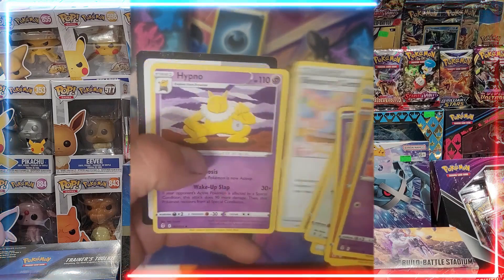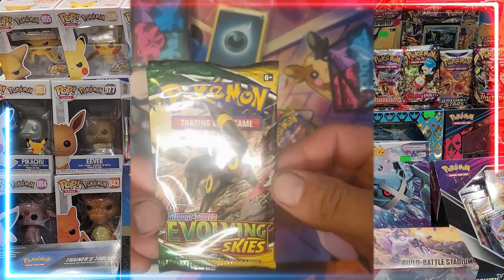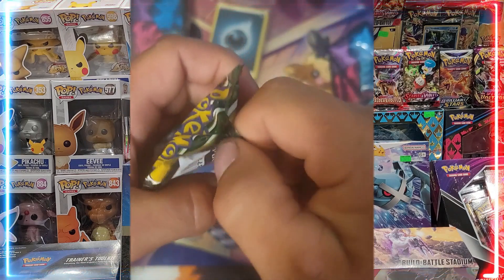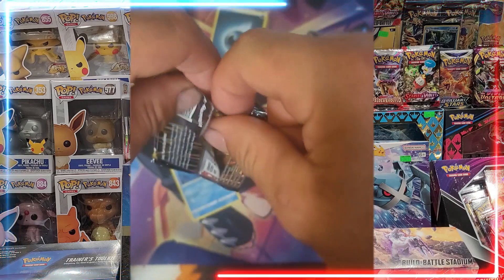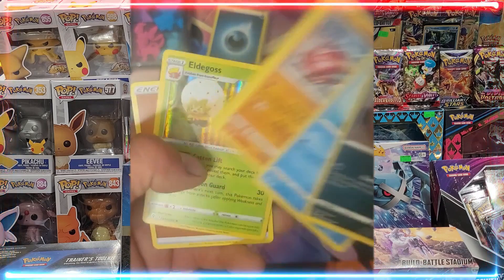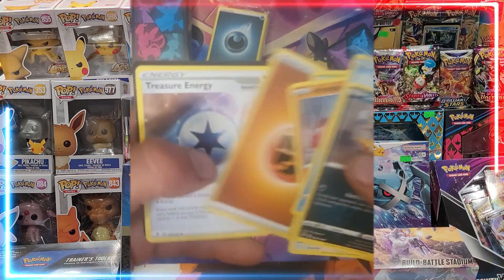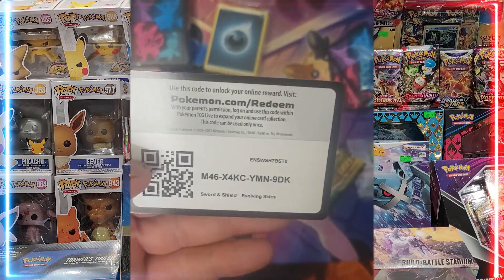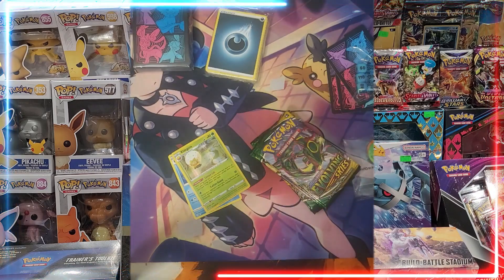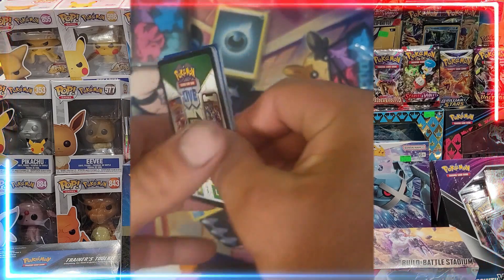Sharpedo, first rare. There is your Evolving Skies code card. I am going to be opening a significant amount more Obsidian Flames coming up. I am also going to be opening all of the supplemental products, like the Charizard gift set, as well as Pokémon 151, including the UPCs. So please look forward to that, and I just might be giving away a 151 UPC around the end of the year near Christmas time. Stay subscribed for more info on that and pretty much all of my weekly giveaways.